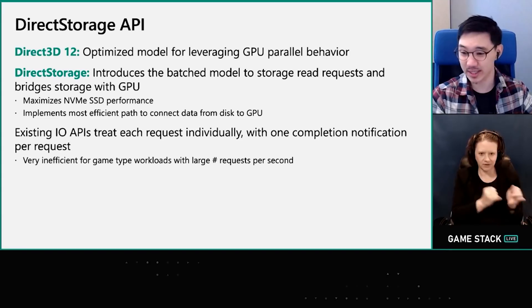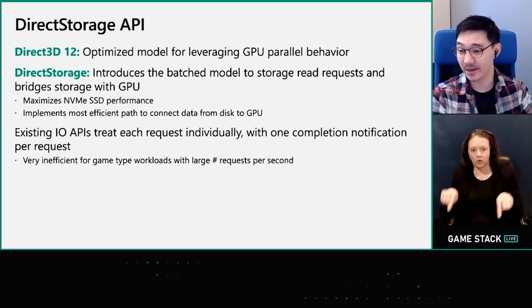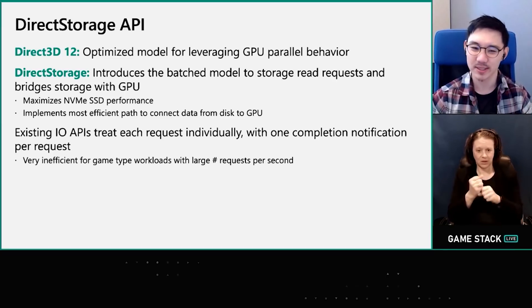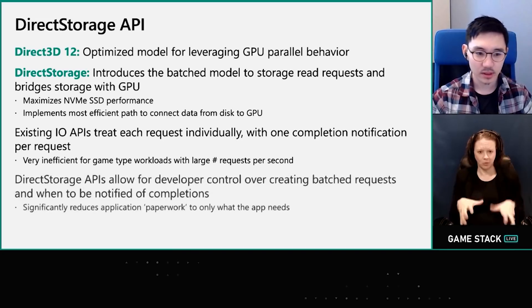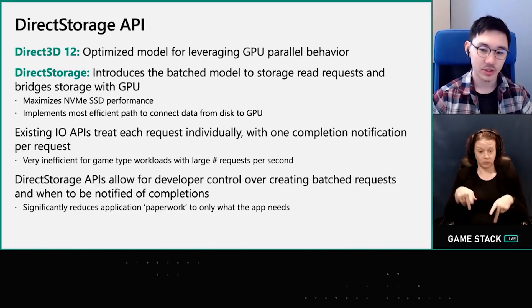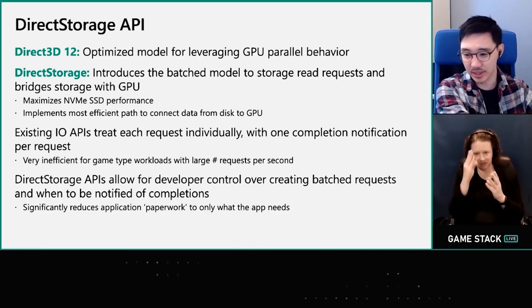Another big difference with the way that Direct Storage handles IO requests is that it doesn't just do them one at a time. Basically, you are batching IO requests, which is incredibly more efficient. Instead of a constant back-and-forth of individual file requests, IO requests can be thrown together in large batches of files, which is way more efficient — particularly when dealing with a ton of relatively smaller files.